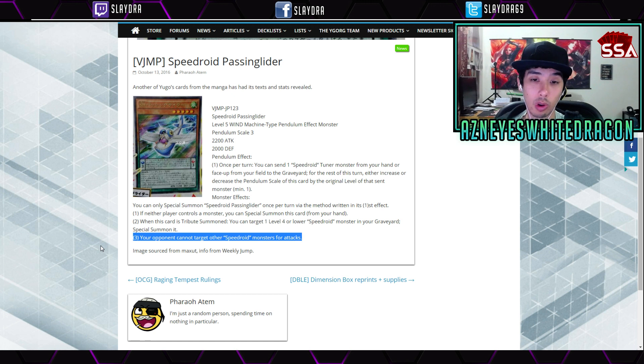That third effect is pretty decent. There are a lot of cards where mid-combo your opponent flips something face-down — Ghost, Fairy Tail — cards that target something and disrupt your combos. So you can go for this card just to protect all of your stuff, go for your boss monster, and you'll be okay. It's a pretty decent card, although it's a Jump card, so we might not get it for quite some time in the TCG.